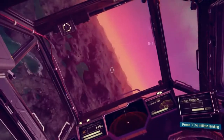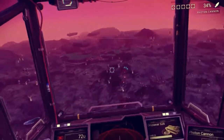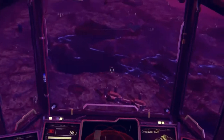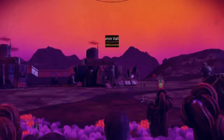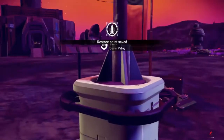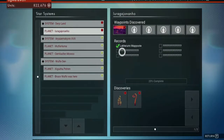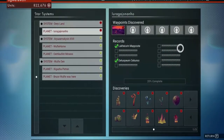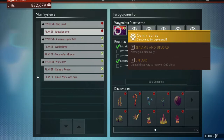Let me find a scanner thingamajig. This is the thing — see, it needs a bypass chip, a scanner, press E. What am I missing? Plutonium and iron — I'm missing everything because I just cleared my entire inventory. Right over here it looks like there is plenty of plutonium. All the plutonium in the world — it's all mine. Oh, and what is this? It's a sandworm! I love these dudes.